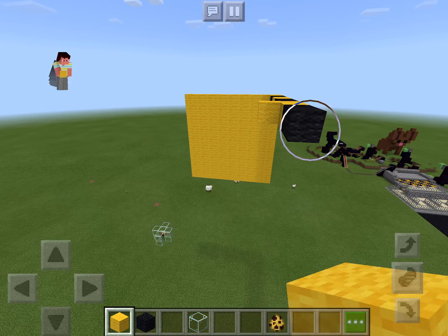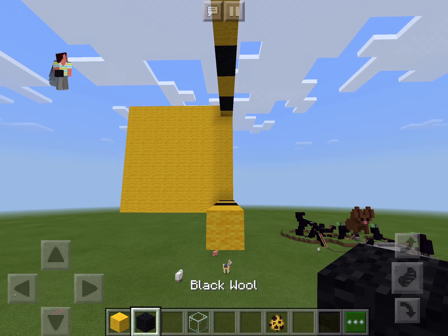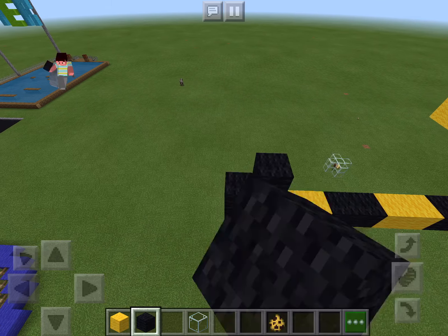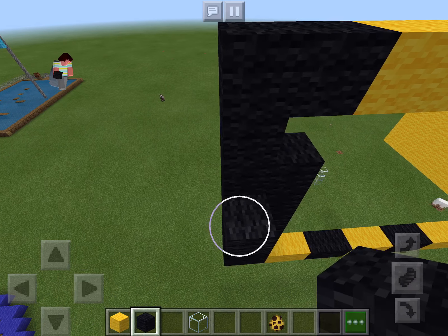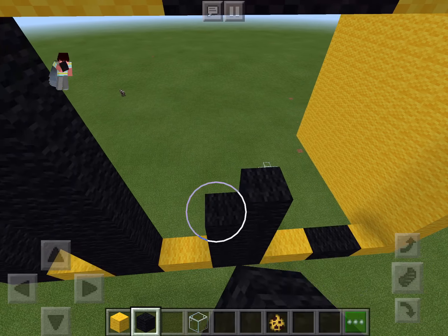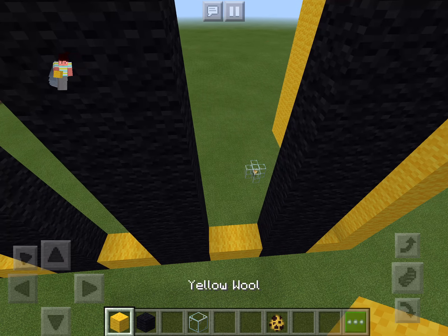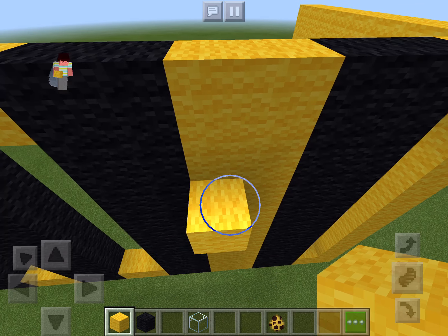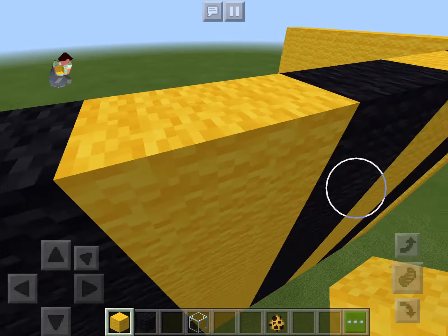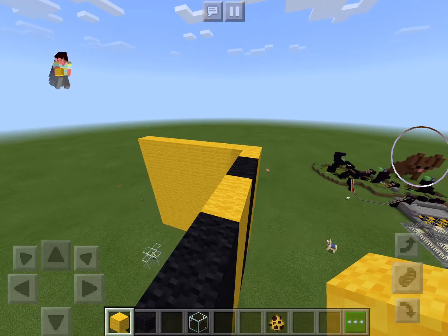I'll go one more — two more stripes, just like that. Then we go up like this and make the bee stripes. So there's the stripes and I need to fill this in, so we'll do that all the way around.